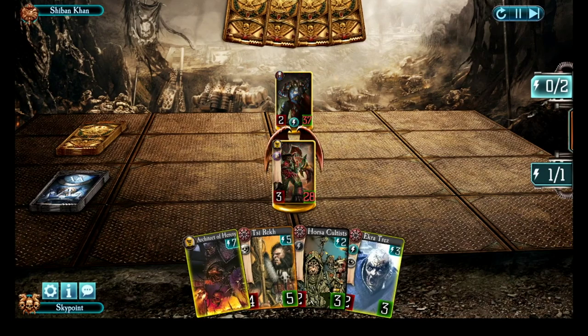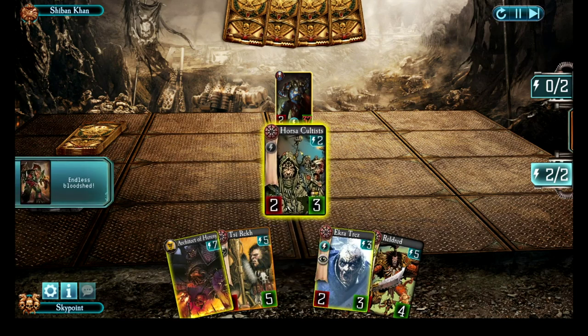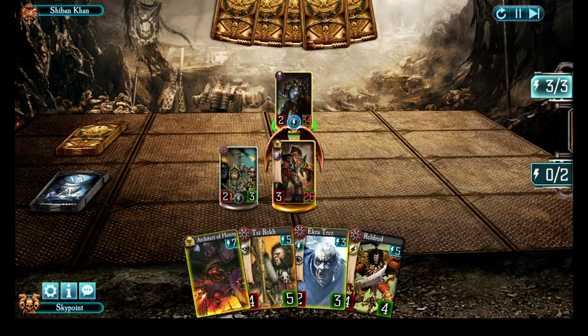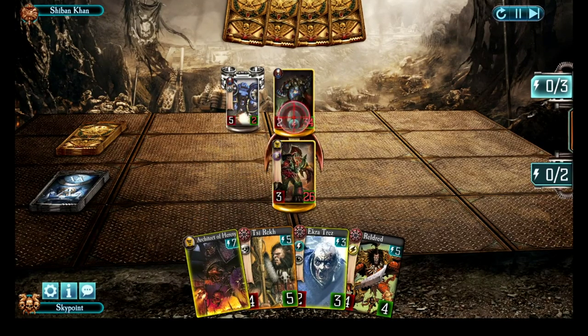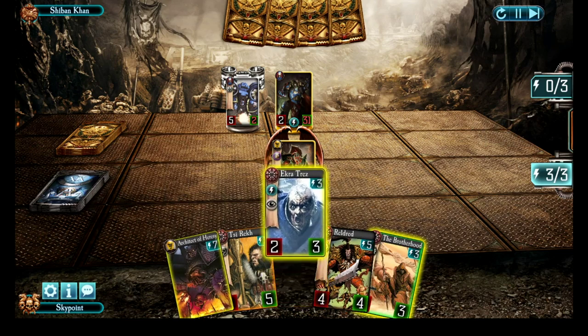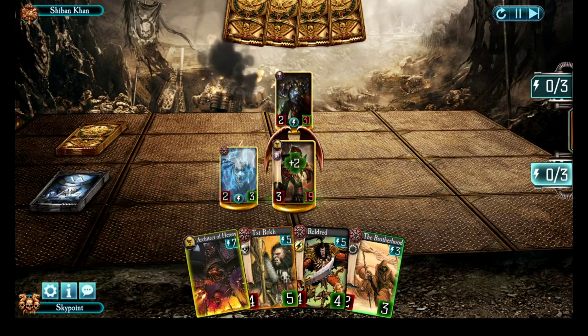Conrad Curse does a straight-up attack against me, taking three damage — a little bit bold. We're going to go ahead and drop the Horse Occultus and try to kill Conrad Curse before he can turn into Night Haunter. That five attack guy is going to deal five points of damage to me, but if I attack him it'll only be three points of damage. So I'm going to drop Ekratres to get some heals going and then go ahead and attack that guy.